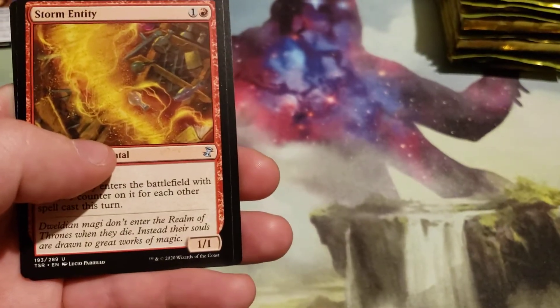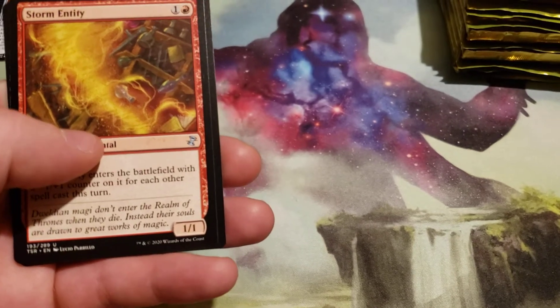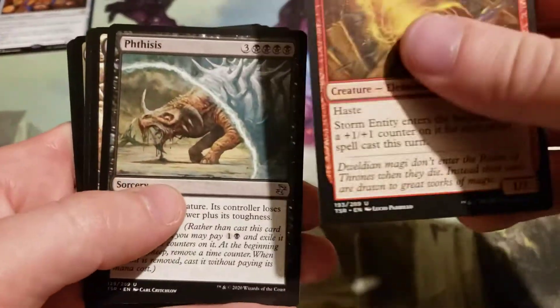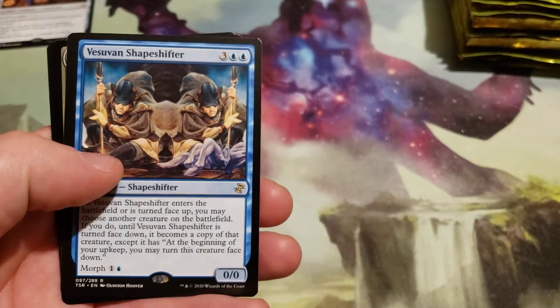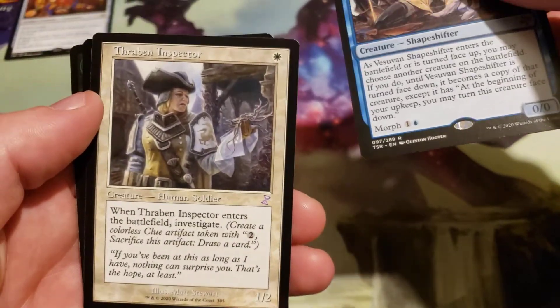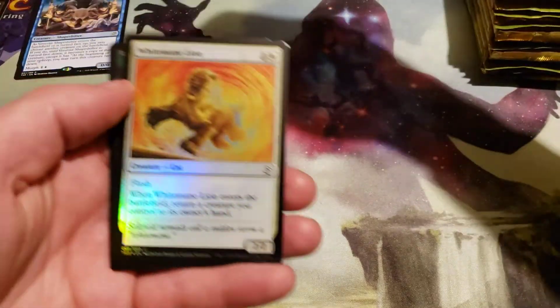Storm Entity. Vesuvian Shapeshifter, and a Theraband Specter Time Shifted, and a White Mana Line Foil.